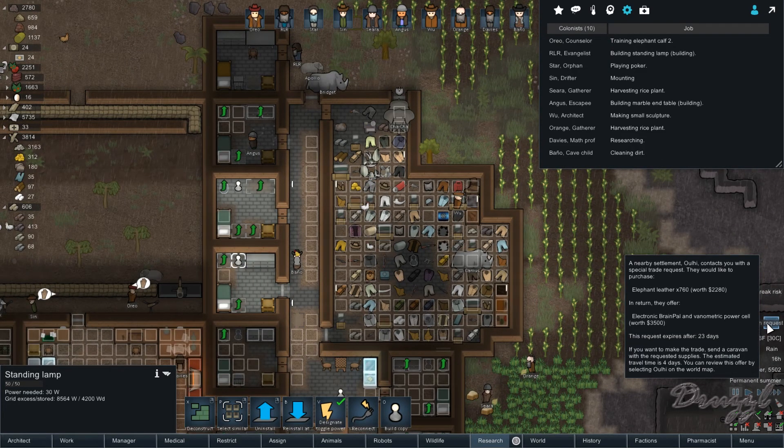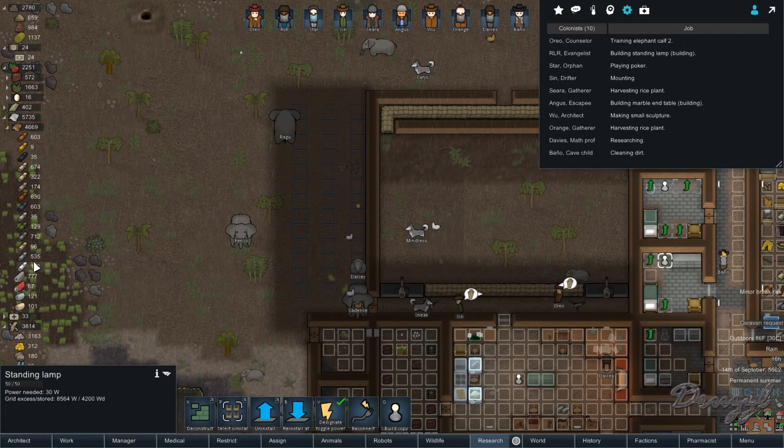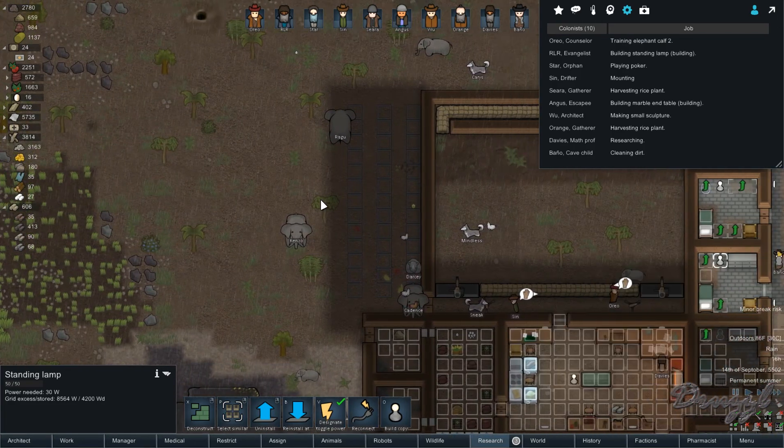We got a caravan request - they want 760 elephant leather and will give us an electronic brain pal and a vanometric power cell. I don't even know what those are. We have 712 elephant leather and they want 760. I am not slaughtering an elephant just to give them that - sorry, not happening.